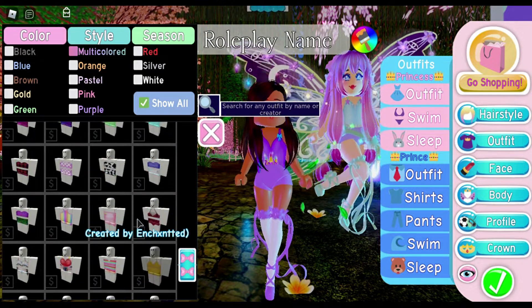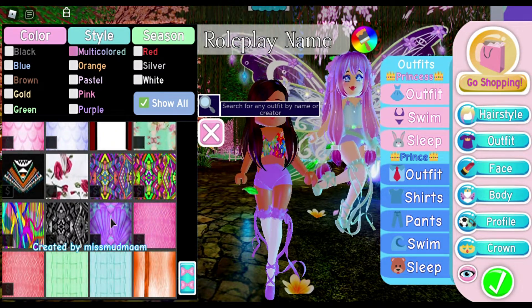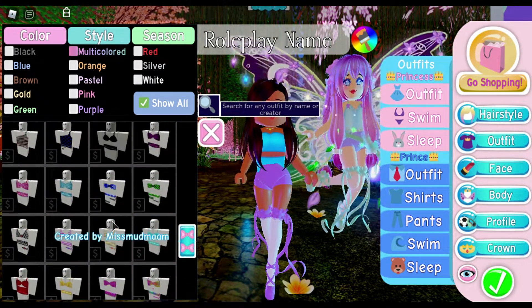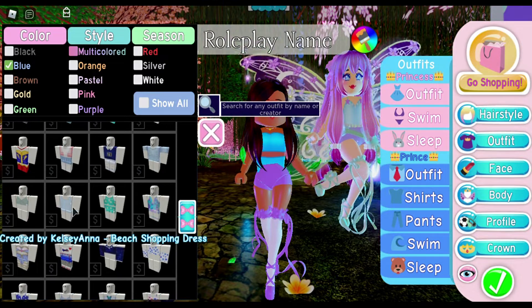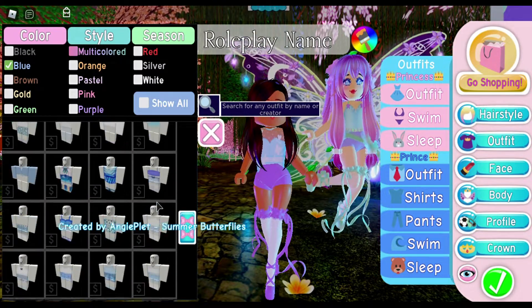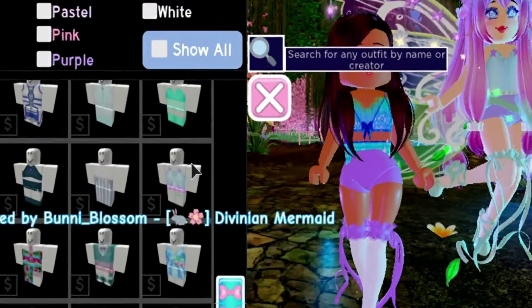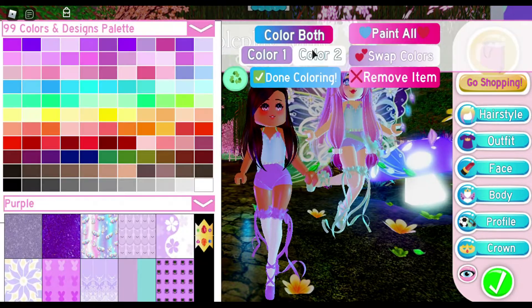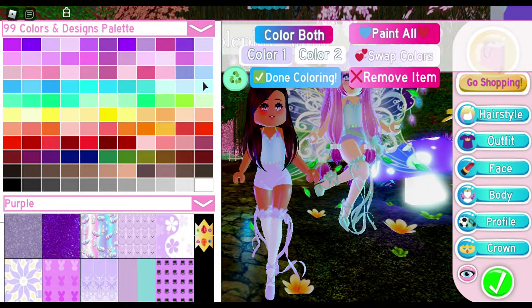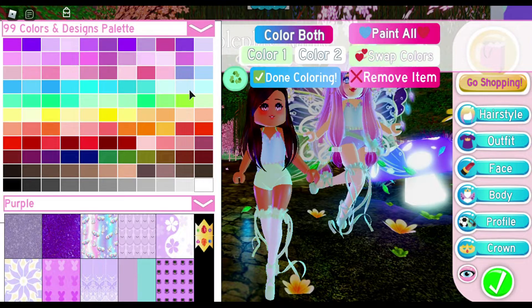Now let's move on to the top. I don't know how I'm going to find this because she is not wearing a torso piece — she's wearing one of the free outfits and there are so many. I've been looking for a while and I just cannot find it. I'm trying to make the search easier by looking only under blue clothes, and — I found it! It says 'Bunny Blossom.' That took a while but I finally found it — it's under the blue clothes section.